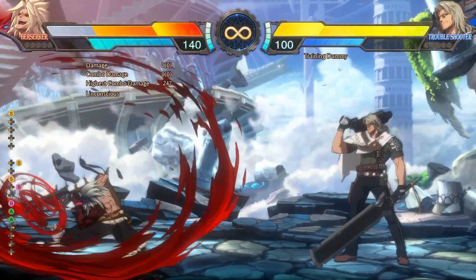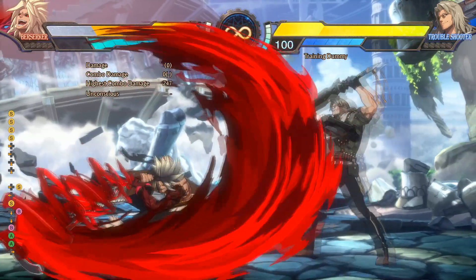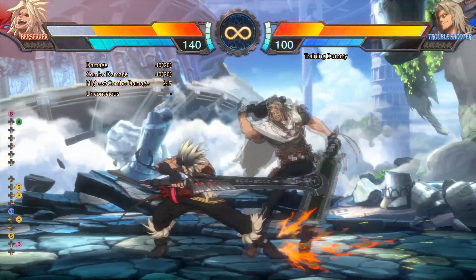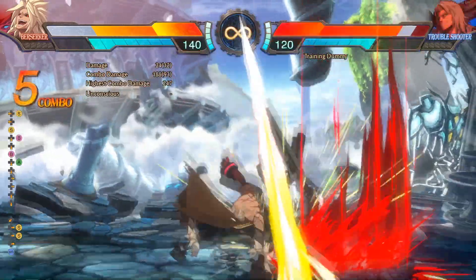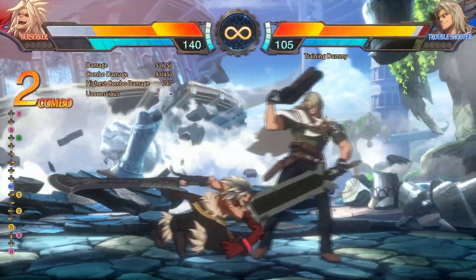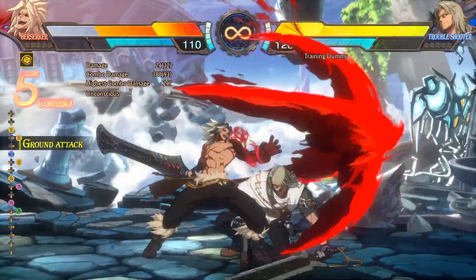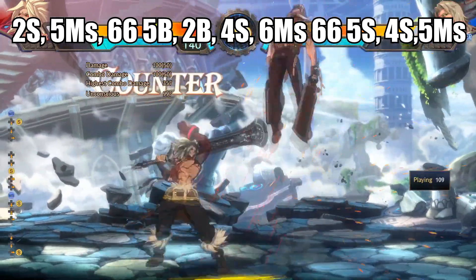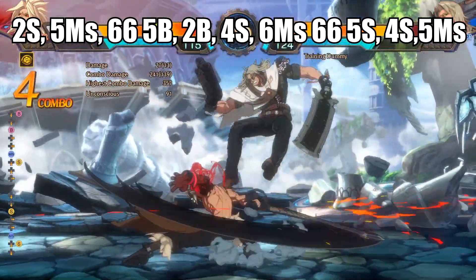Skills. 5s is mainly used as combo filler or punishing reversals. 6s is a projectile — press it a second time to push it forward. At the end of combos, place a 6s on top of their bodies to protect you from reversals, and after their wakeup, start your own pressure. 2s is mainly used as an anti-air to punish opponents for jumping.